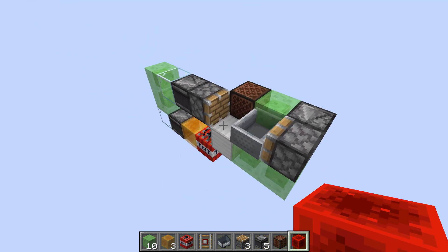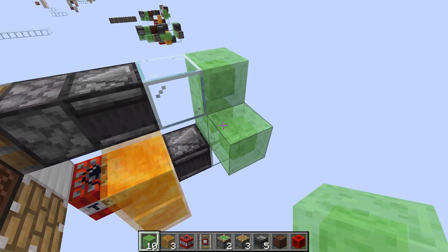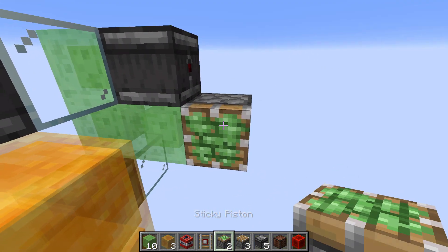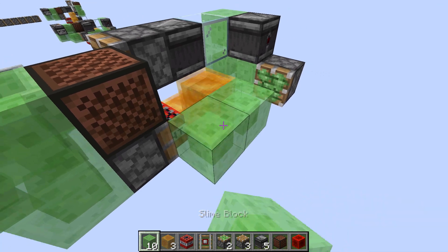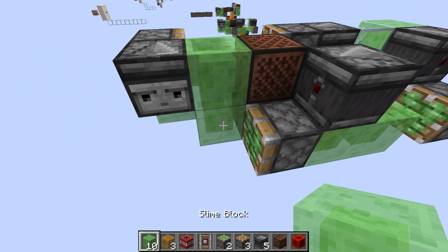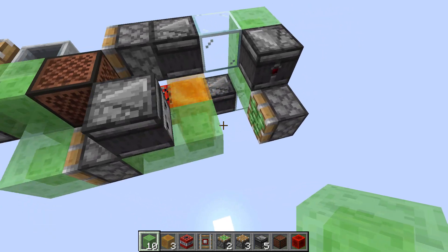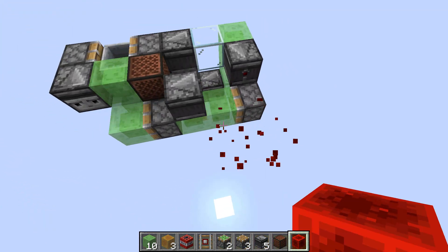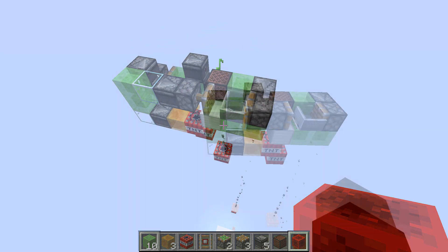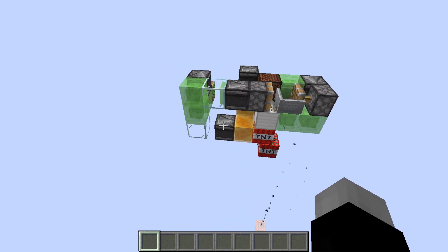To make it a self-contained flying machine, grab sticky pistons. Go out one slime block with an observer pointing into the side so it can power this sticky piston. Then go two more slime blocks with a sticky piston and an observer to power that one. Finally place one slime block so the sticky piston can grab the back module. Now if you just power this piston, the flying machine will send off and dupe TNT each time it moves.